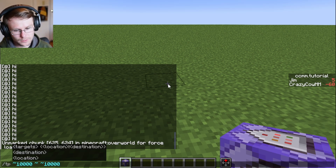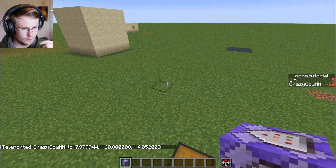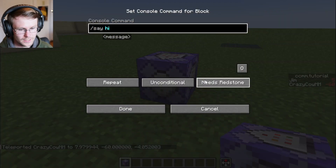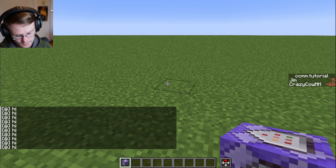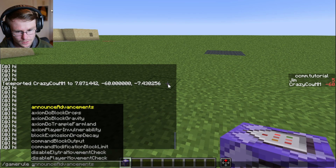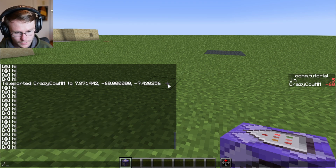Something else to be aware of is that the spawn chunks are automatically force loaded. So if I teleport back here — this is the spawn of this world — if we put a command block saying hi here and then teleport far away, that command is still running because the spawn chunks are automatically force loaded by Minecraft, and I don't think you can remove that. There is a gamerule called spawnChunkRadius which you can change to decrease the number of spawn chunks loaded by the game.